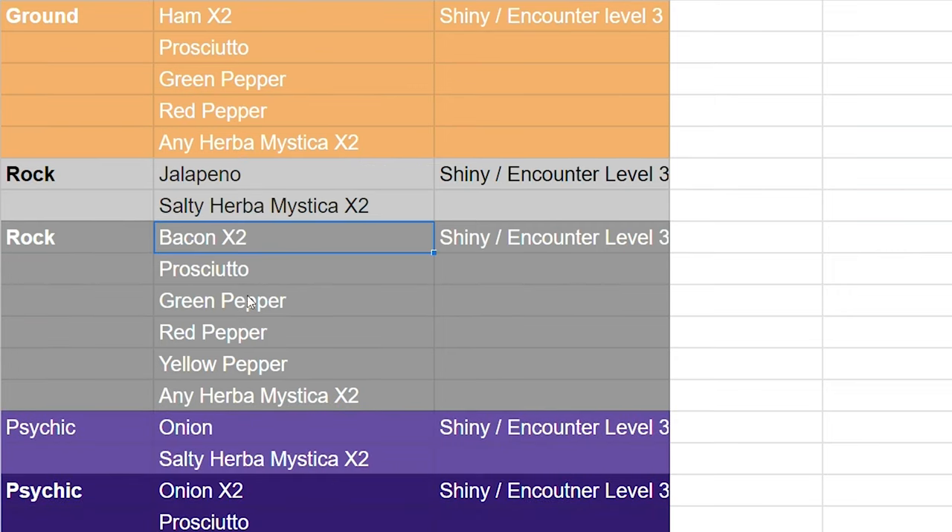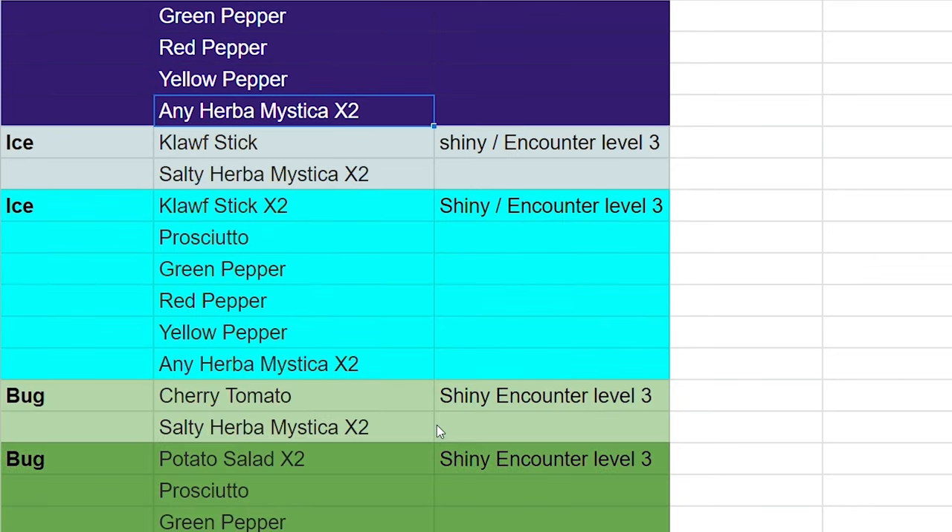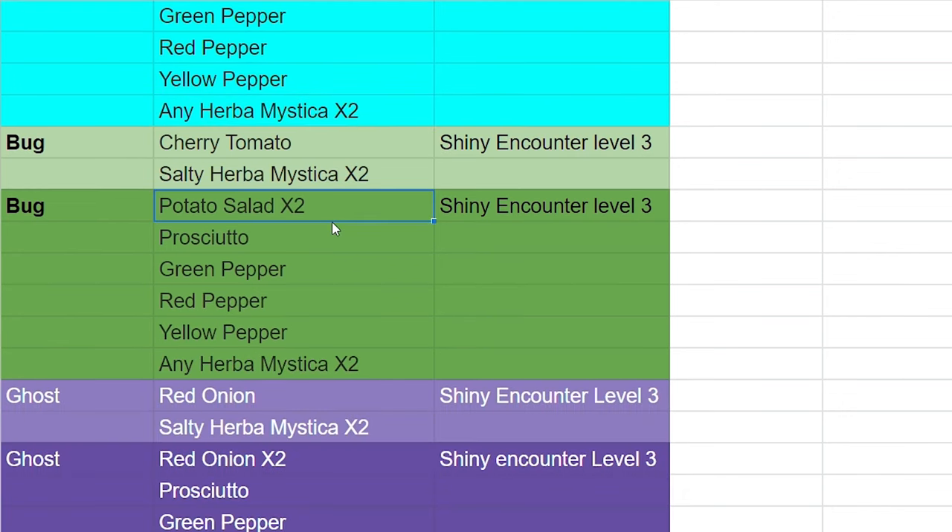For rock, it's bacon, prosciutto, green pepper, red pepper, yellow pepper, and any Herba Mystica times two. For psychic, onion times two, prosciutto, green pepper, red pepper, yellow pepper, and any Herba Mystica times two. For ice, it's klawf stick times two, prosciutto, green pepper, red pepper, yellow pepper, and any Herba Mystica times two. For bug, potato salad times two, prosciutto, green pepper, red pepper, yellow pepper, and any Herba Mystica times two.